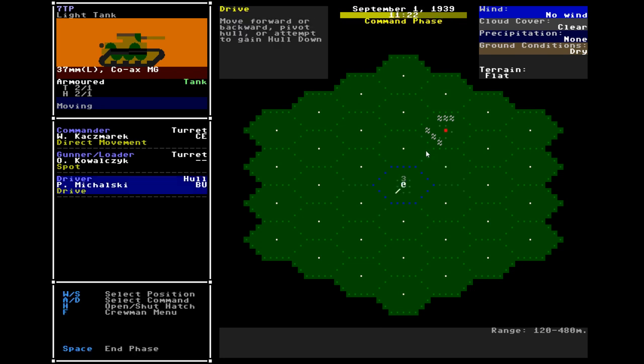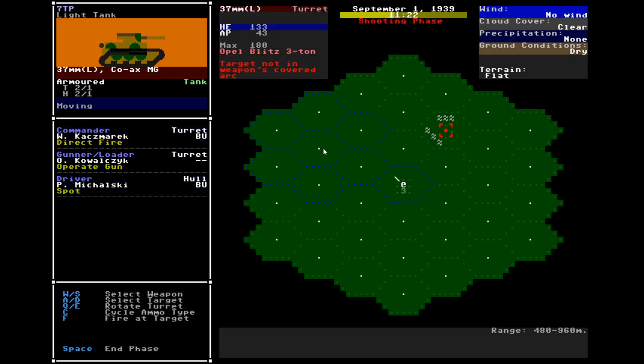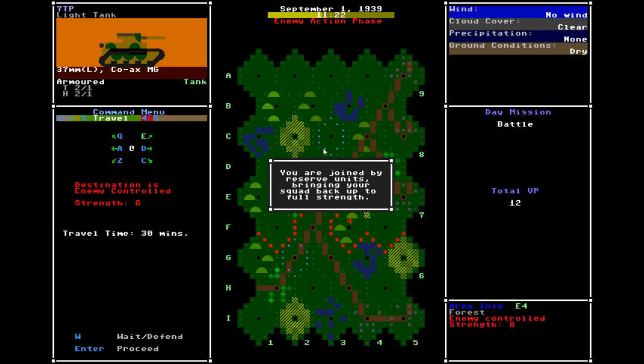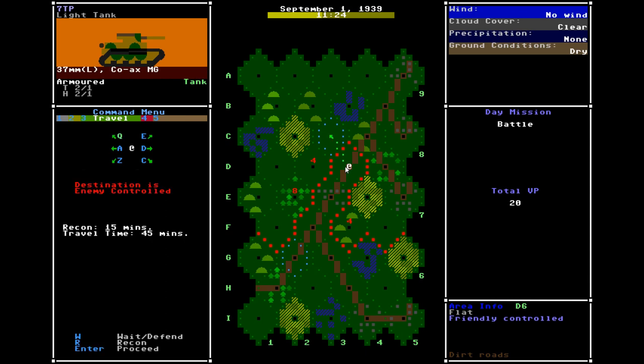My commander almost got hit by a sniper — that's not good. Maybe better button up. We'll just fire from here. Even though I lost some allied tanks, right now after every scenario the number of tanks in your squad increases back up to the original number. It's not a great system and it's definitely going to change in the future, but for now that's what it is.